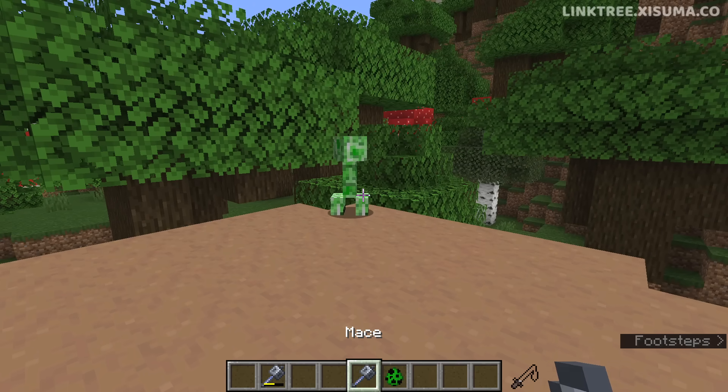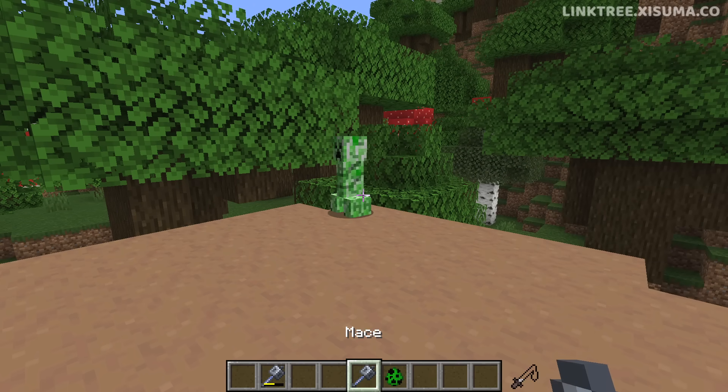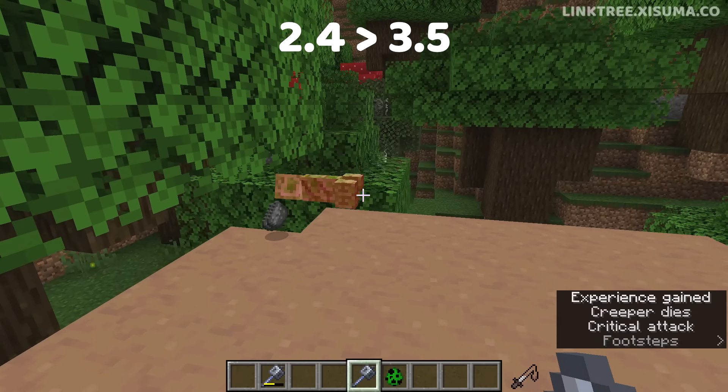The mace's attack speed has also been lowered. You'll notice when I select it, it takes a while for the mace to raise all the way up, and that means it's ready for use. It used to be 2.4 and now it's 3.5.